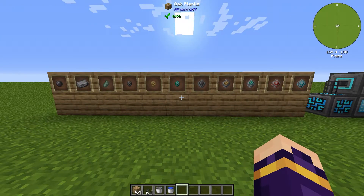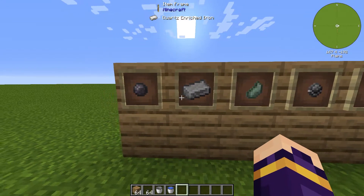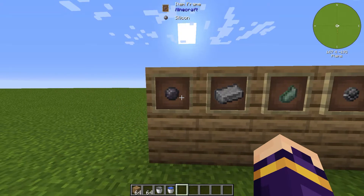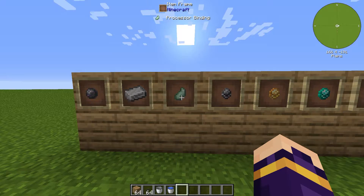In front of me I have the materials that you need to get started in the mod. You need to be pretty far along in terms of mining in order to get started and really use it effectively. The two very basic materials you're going to need are silicon and quartz-enriched iron. Silicon is obtained by smelting nether quartz, and quartz-enriched iron is iron crafted with three nether quartz, so you're going to need a ton of nether quartz. You also need a lot of processor binding, which involves slime and string.